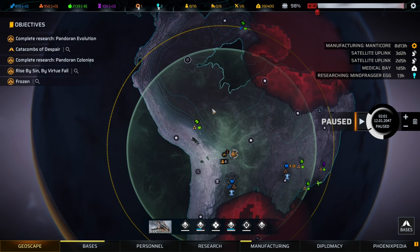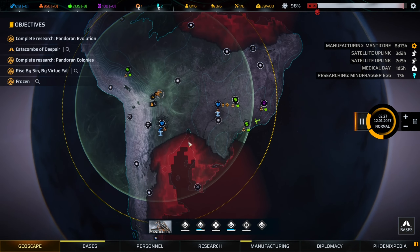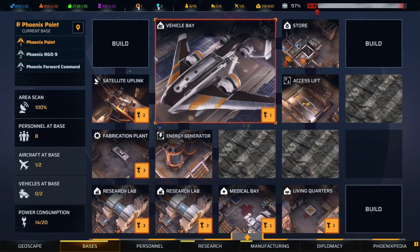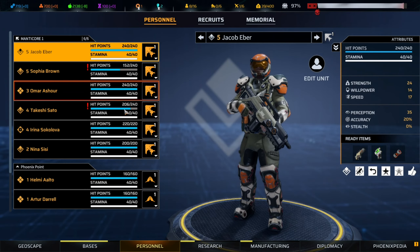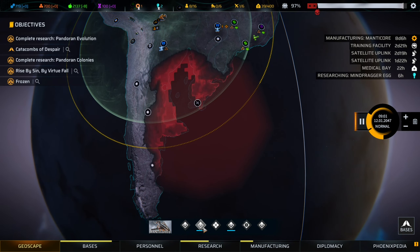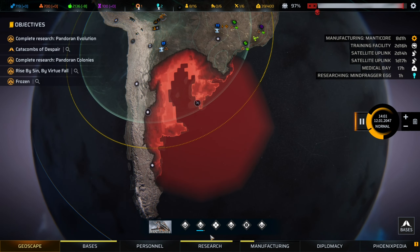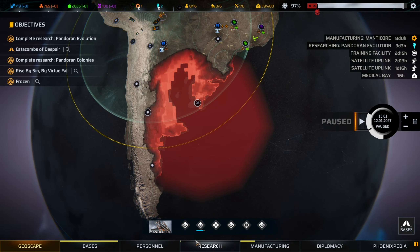Sounds pretty good to me - we'll see what else we find. For those bases we'll be constructing, there's not a lot we can do right now; probably a good idea to start building a training center since we're just sitting still for a while in plenty of territories. We're gonna heal up our team. Mindfraggers egg - it tells us that if we get close they hatch; we get food, we get materials.